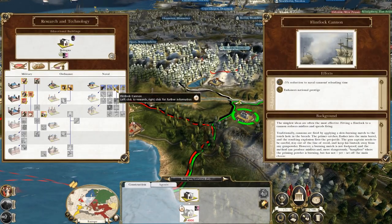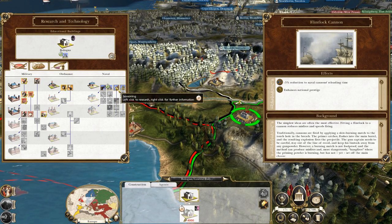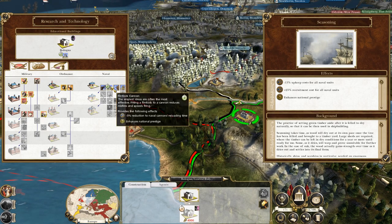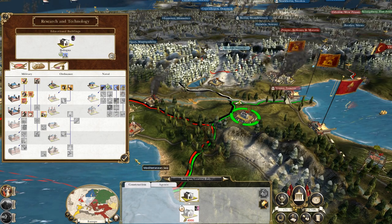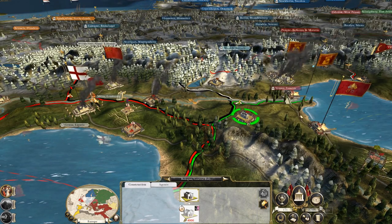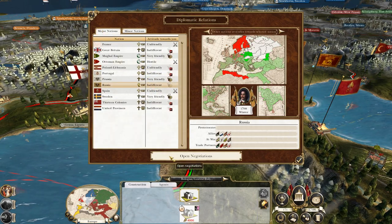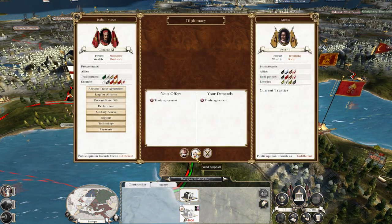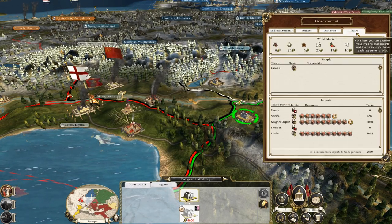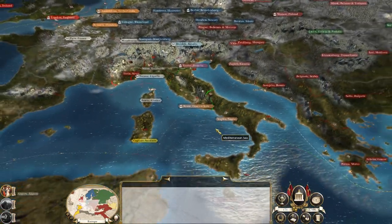Let's start to research flintlock cannon to get an immediate bonus on our reload speed rather than increasing our recruitment costs. 2,800 at the moment. Can we trade with any new countries? Russia! Russia's taking the Crimea. It's won 4,000 thanks to our new trading allies.